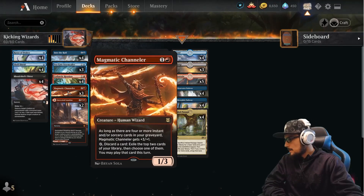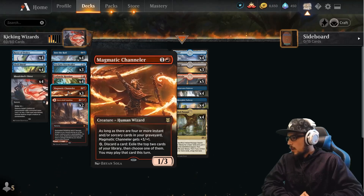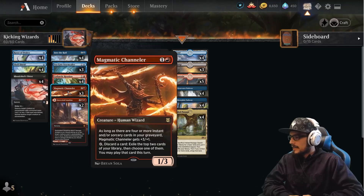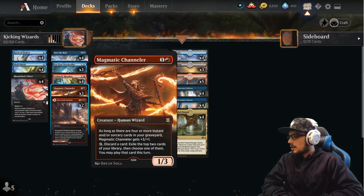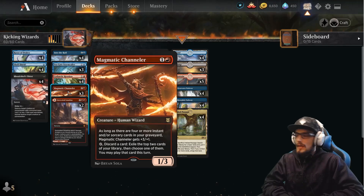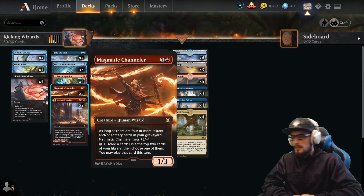Three copies of the Magmatic Channeler — our first wizard, a 1/3. As long as there are four or more instants and/or sorceries in your graveyard, the Channeler gets +3/+1. It has a card ability to exile the top two cards of your library, then choose one of them, gaining access to play it this turn. That's great because we're utilizing the discard ability here as it's quite handy.